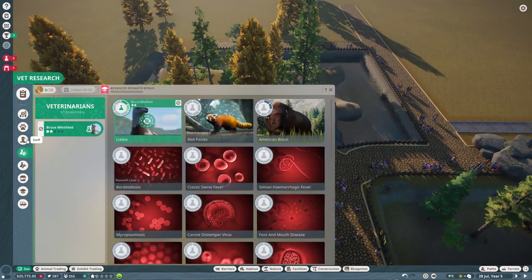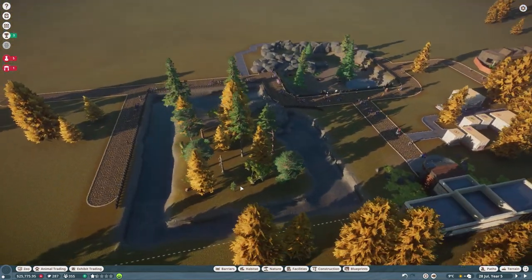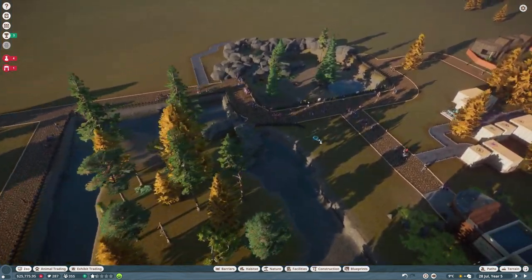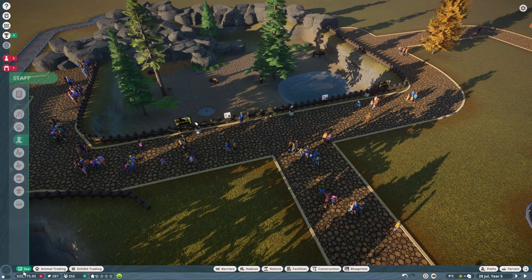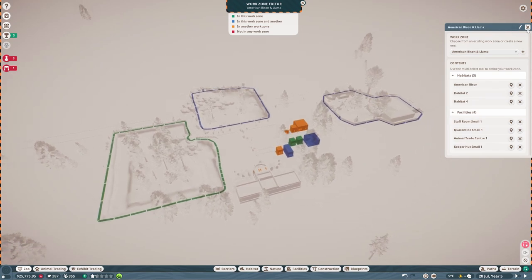I'm going to add them while we're here. I think we probably need a new work zone - I might just create one now. We'll hire a new keeper and then add this to the existing work zone - assign them bison, llama, and red panda.